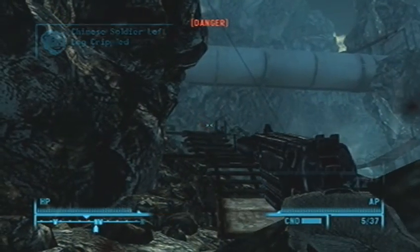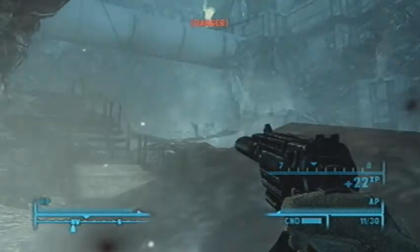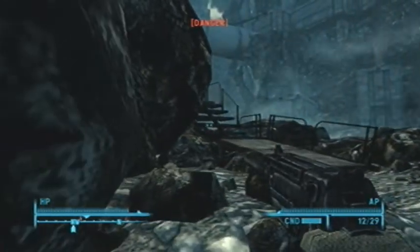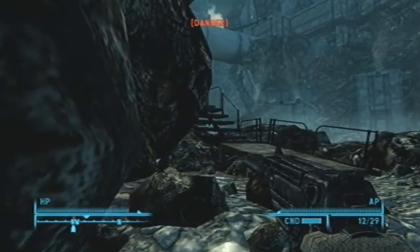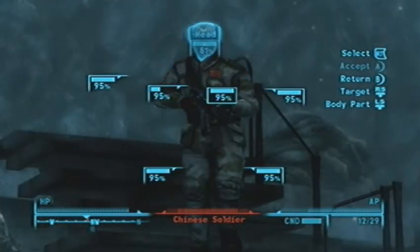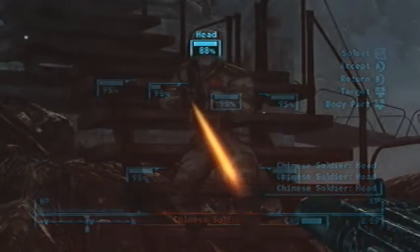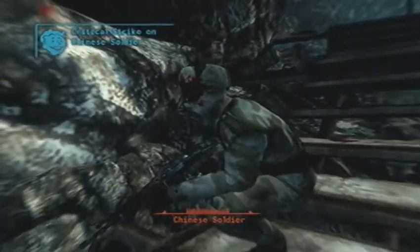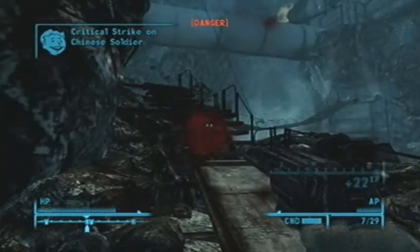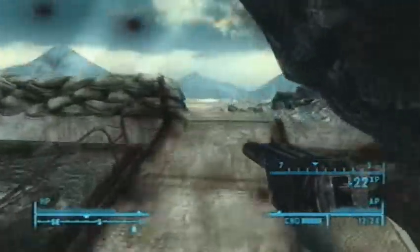When you start out, you'll have this really weak pistol. But in a few minutes, you'll come across a Chinese assault rifle, and you'll also come by a sniper rifle. I prefer to use the sniper rifle in the sim, just because of its sheer power. With the usual soldier, if you get a critical headshot, it'll be a one-hit kill — I have 100 small guns. It'll take two chest shots, sometimes three.